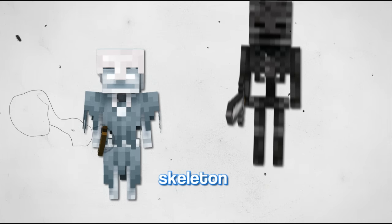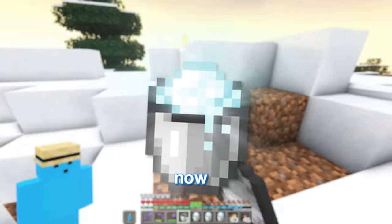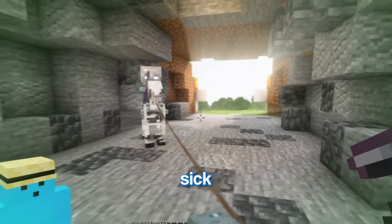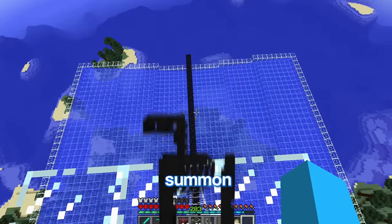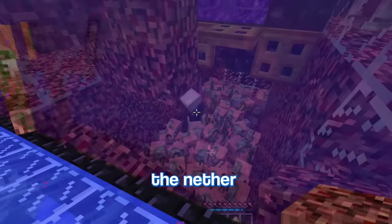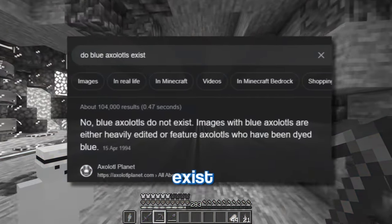The next mobs are the stray and wither skeleton horse jockey. First I'll wait for lightning to strike some skeleton horses, then activate them and grab some powdered snow. With this very complex and intricate contraption, the skeleton should turn into a stray. For the wither skeleton horse jockey, I'll go to 1.9 and make a pretty big platform so lightning can summon a skeleton horse, then they go through nether portals and have wither skeletons on top. Now we've just got to build a cage for them.